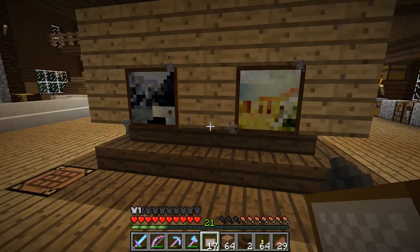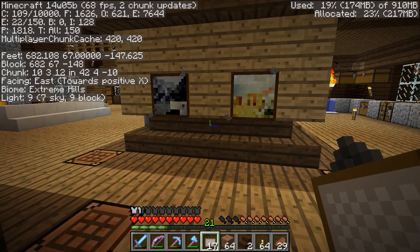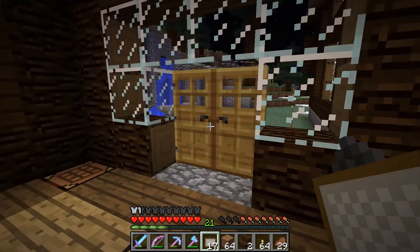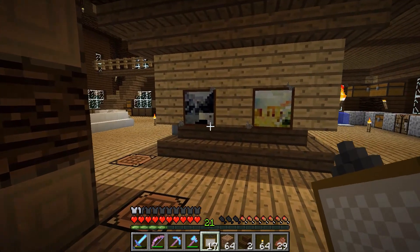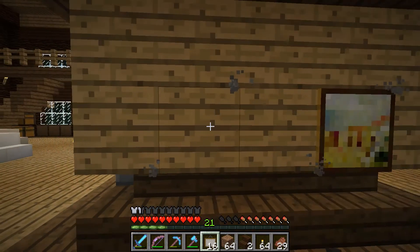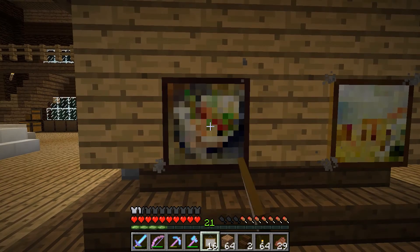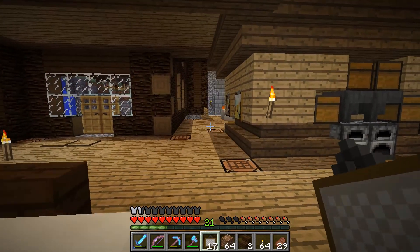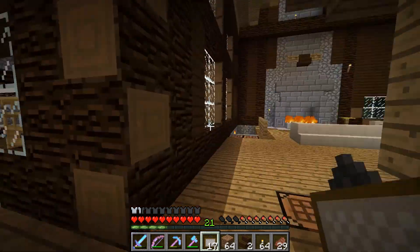We still have these smoke particles. We're in snapshot 5b right now, so we have smoke particles on item frames and paintings. But that looks kind of nice — I think this one needs more color though. How about that? That's nice, that'll work.